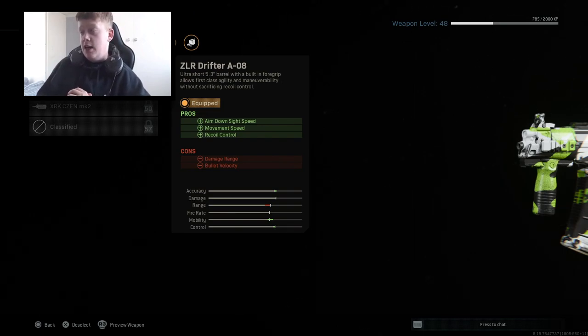It has increased aim down sight speed, movement speed, and recoil control, in exchange for a decrease in damage range and bullet velocity. Makes this gun feel very fast, more like an SMG, which I prefer. I did try the Tempest 26.4 barrel, which does change the iron sights a bit — I prefer those iron sights — but it didn't give me the movement speed and aim down sight speed I wanted. If you're more of a slow-paced player wanting long-range kills, go for the Tempest, but in my opinion the ZLR Drifter is the best by far.